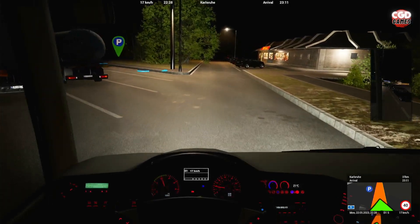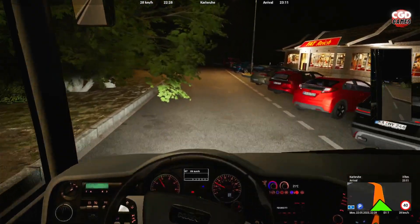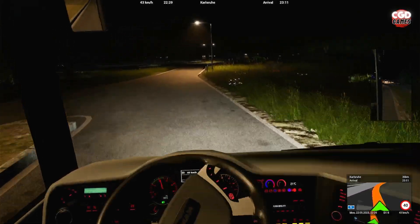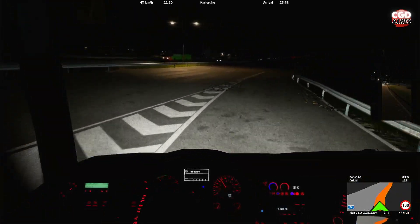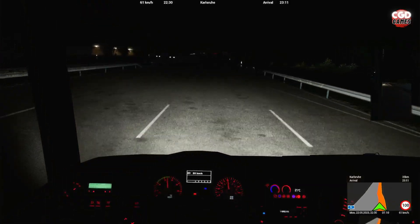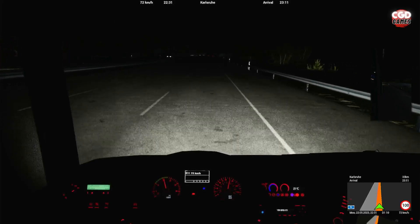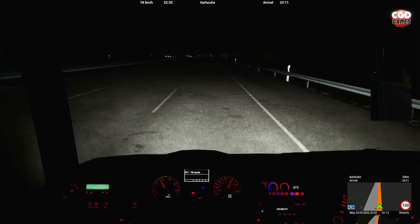There's that one percent chance that a passenger hasn't got a seatbelt fastened — how you're supposed to correct that, I don't know. Am I supposed to go around the coach and check passenger seat belts? Is that a thing? Let me know in the comments below. Only 34 kilometers to go before we reach Karlsruhe, and then we set off on the final leg of this real FlixBus route.